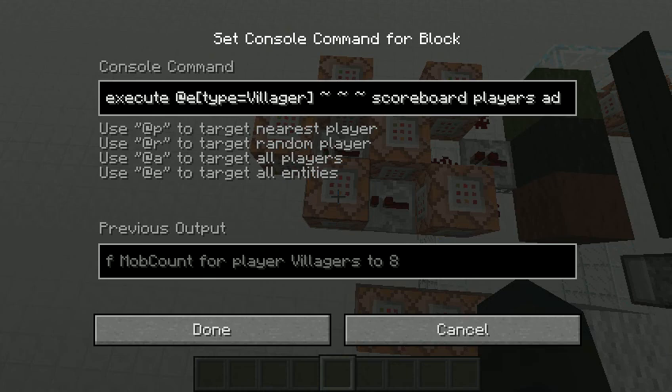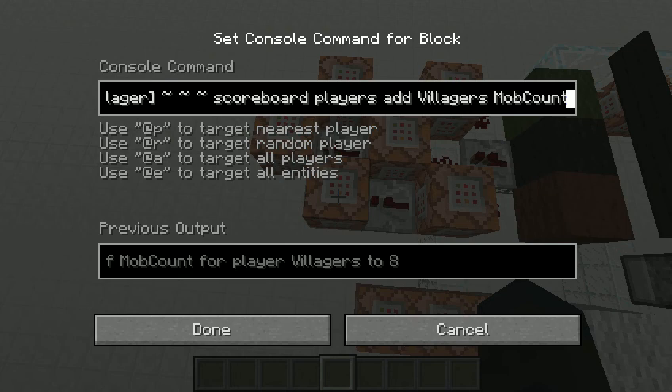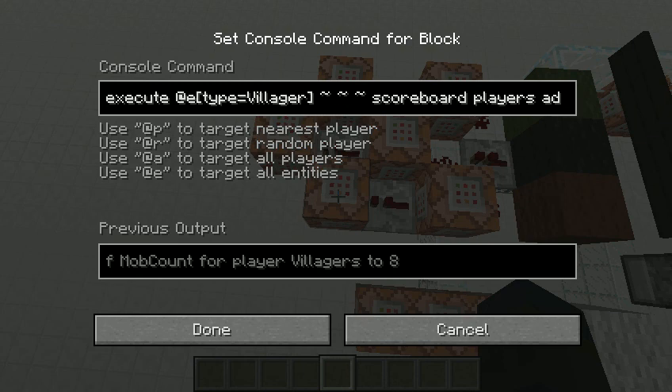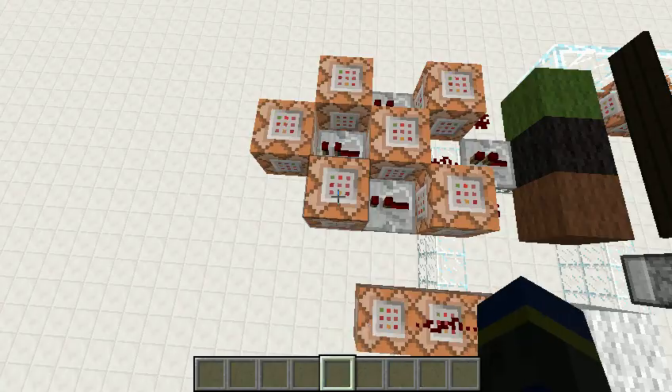It finds all of those mobs, and then it adds one to a player called 'villagers' for the objective 'mob count.' Mob count is just a dummy objective, and 'villagers' is just a player name I chose — it could be a real player's name. If you are the player named villagers, leave a comment! But it doesn't matter; I just picked a name that would make sense, and it adds one for every villager it finds in the world. And it's that simple.